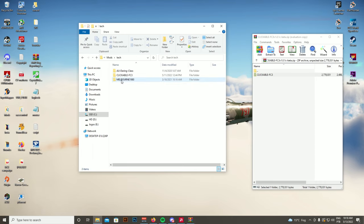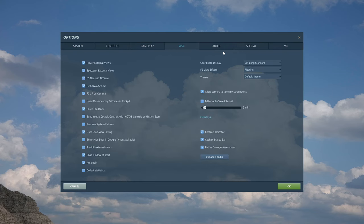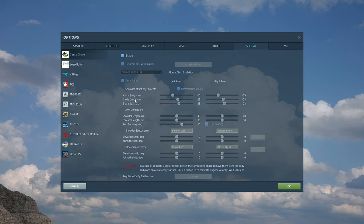Inside DCS Open Beta, go to the Mods folder — if there is no Mods folder, just create one with that name. Then go into the Tech folder. Do not install it in the Aircraft folder — install it in Tech. Then just grab the downloaded mod folder and drop it in there. It's installed — that's it.